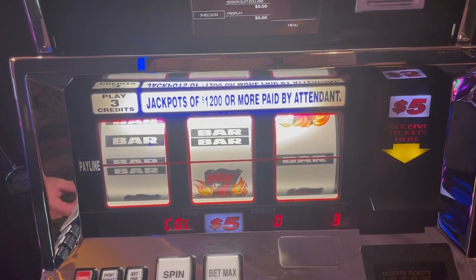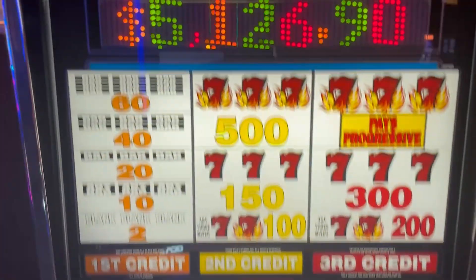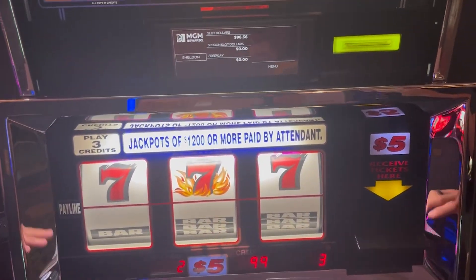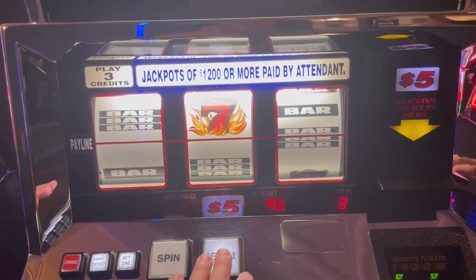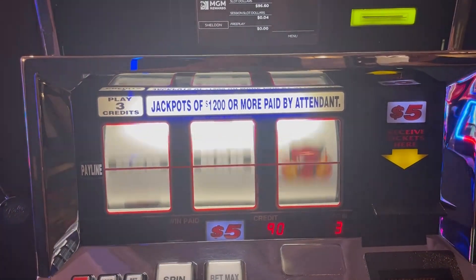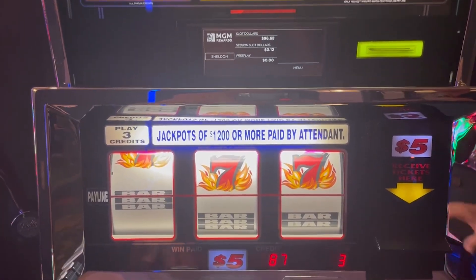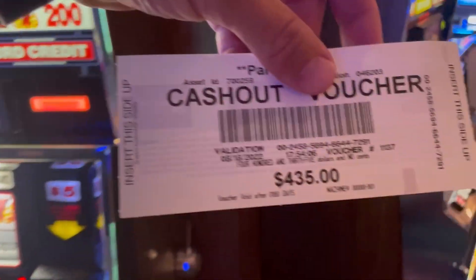We're getting our voucher in. Starting off with a $5 denomination machine — small little progressive, three credits, $15 a smack. Spin number one — nothing. Spin number two, three, one more. Come on, hit something. That one was a loser. Started with $500, we're down to $435.